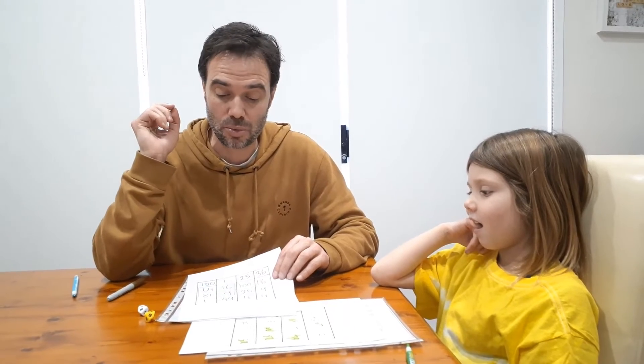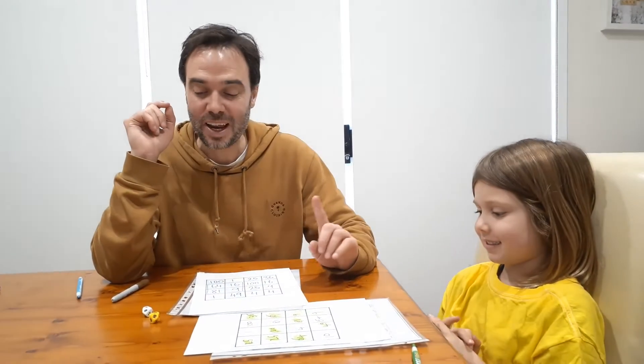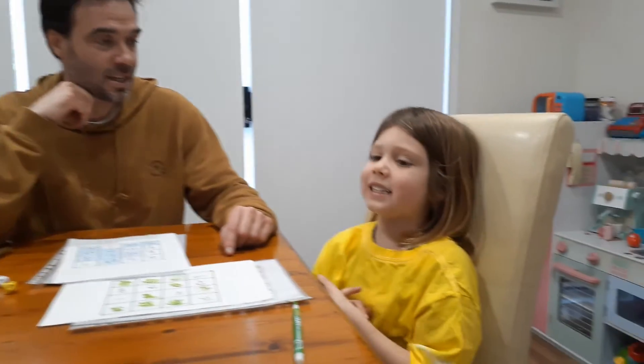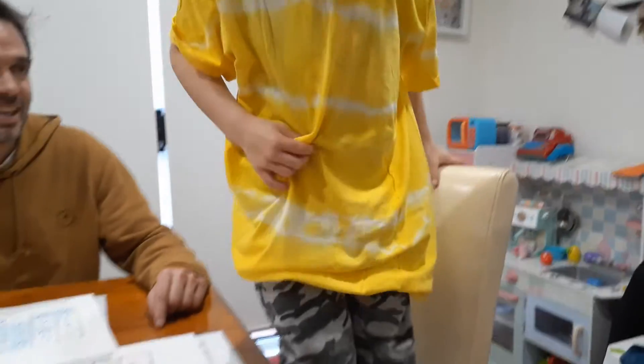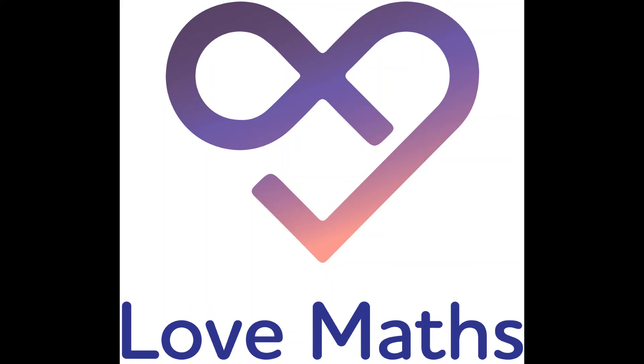You just need a deck of cards, something to write with, and some dice. You do need to know what the square numbers are. Thanks to Susan from New York for sending Nashie a lovely package this week — he's very excited. We'll see you next time. Bye!